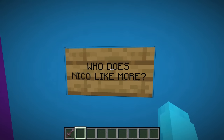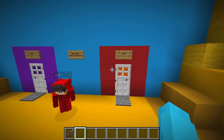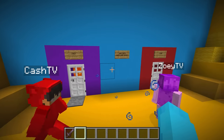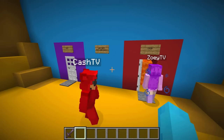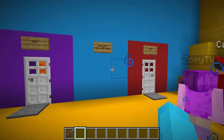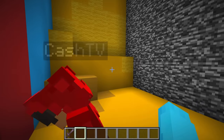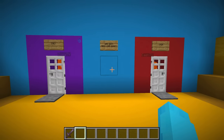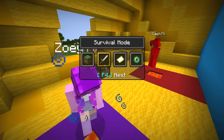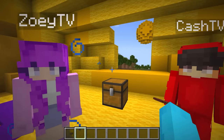Who does Nico like more - Zoe or Cash? This is obviously me. But I can see lava behind Zoe's. Sorry Zoe, but I think he likes me more. But you have lava on yours too. I have lava - which means which one of you guys does Nico like more? But if there's lava on my side, am I not your favorite person? I'm joking, guys. Just go through your doors - just trust me. I'm not taking damage. Yup, because the lava is actually fake! Let's go. So who's your favorite person? You guys are both my favorite person - I like you guys equally.